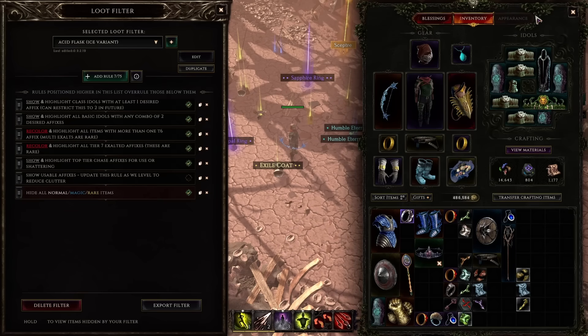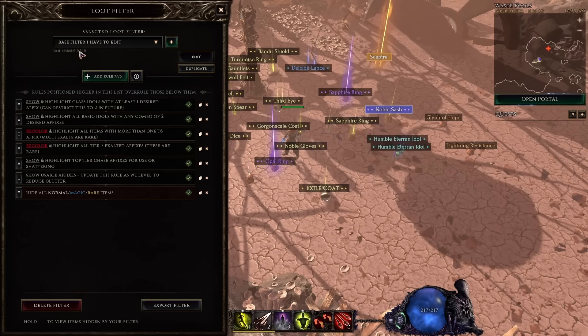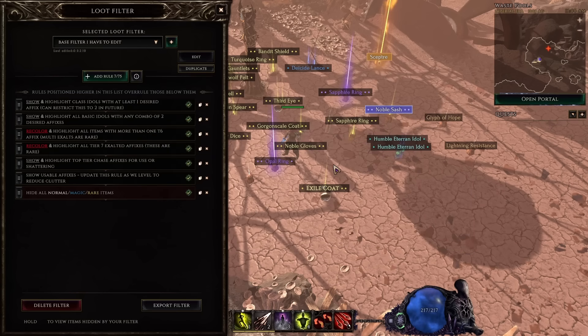And there you have it folks — a very simple, straightforward, and customizable loot filter that will work for any build. More importantly, you've learned the steps to go through to make it and to be able to customize it. I'll include a link to a base filter that you have to go through and edit. It will include these rules with descriptions, but it won't do anything for you until you add the affixes that your build specifically desires — at most I will select some suggested affixes like hybrid health. If you do this properly and learn how to modify on the fly, you're going to have a much better time with the game. That's it for now, I'm ZiggyD, thanks for watching.